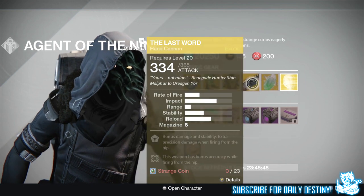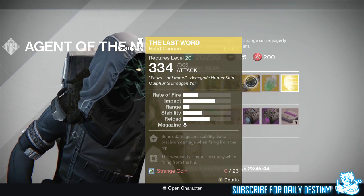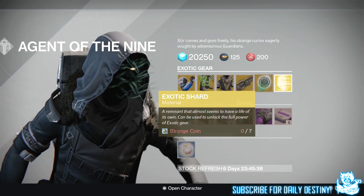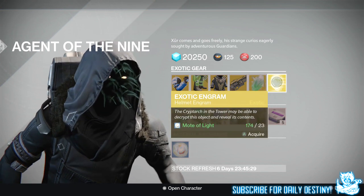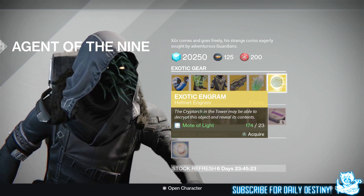The weapon of the week is The Last Word hand cannon, which is a beast of a weapon — if you don't own this, you must buy it. It costs 23 Strange Coins. There's also an exotic shard, which you use to upgrade your pre-existing armors and weapons.